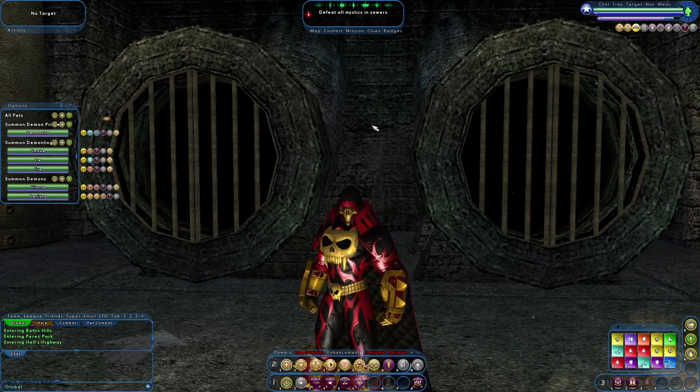Then there's Speed of Sound — this is super speed in this power pool. But when you get Speed of Sound, you also get Jaunt. Jaunt is a self-teleport. Next in this power set is Corrosive Vile. It is a ranged targeted AoE with high toxic damage and reduces the enemy's defenses. Then there's Adrenaline Booster. This is used on yourself. It is a plus to hit, recharge, and damage.